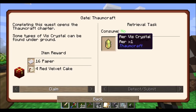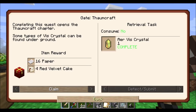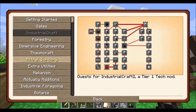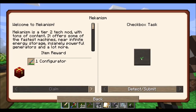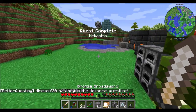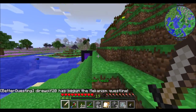People have been saying to please claim that reward over here — I'm just holding off. It's paper and red velvet cake. We learned that red velvet cake is junk and paper is paper, so I'm holding off on that for now. Does that mean I can get into Mekanism now? I believe it does. Hey, I get a configurator for free — look at that! Hooray! Direwolf20 has begun the Mekanism quest line! But we're going to have to wait until next episode to do that.